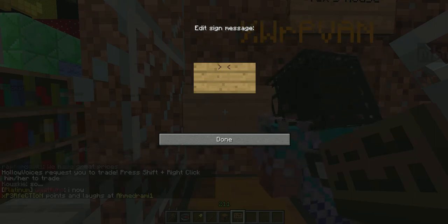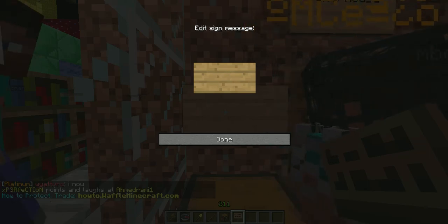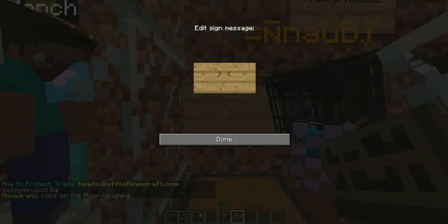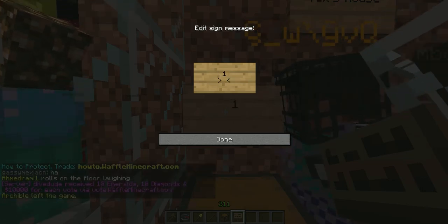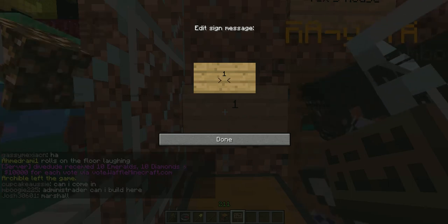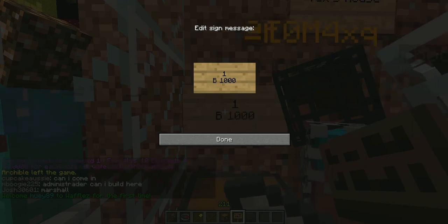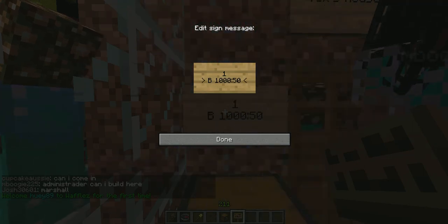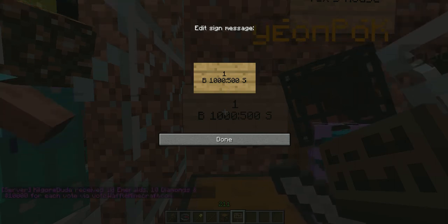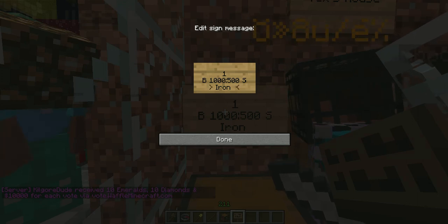Leave the first line blank as always — it verifies your name. Your second line is the quantity. Usually you do one or 64, as that's the maximum for blocks. And your third line is going to be your price. You can set a buy and a sell price, but most just like to set a buy price. And your fourth line is going to be the item ID. For this instance, we know the item ID for iron sword is 267, but we'll show you how to get that.